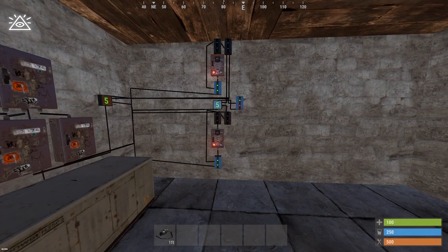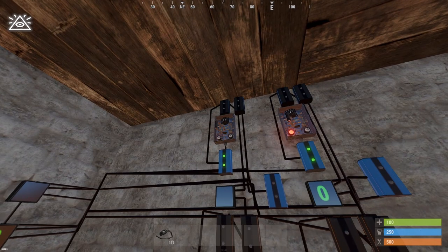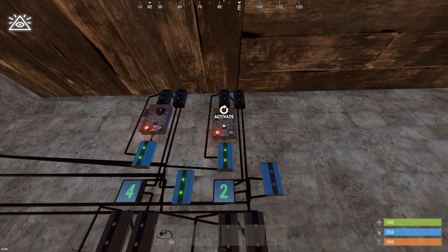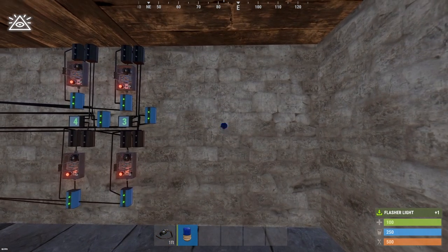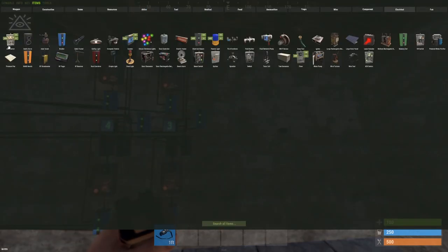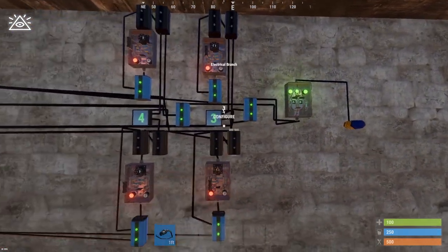Now that we have one functioning counter that only works with one exact number, you can go ahead and add a second one. I've added the second one. So if I take this back up to four, which is the correct number, you can see this one turns green. If I take it to five it's red, take it down, it's green. This one is set to three, so if I take this one up to three, this one is green. Now I want that to power a light. I want to power the light only if both are correct, and there is a way to do that — you can use the AND switch. If you take the output of the blockers into the inputs of the AND switch, you will see it only allows power through if both are correct.